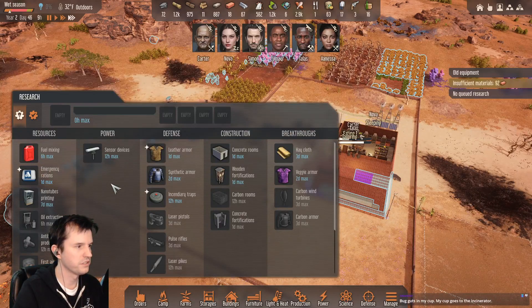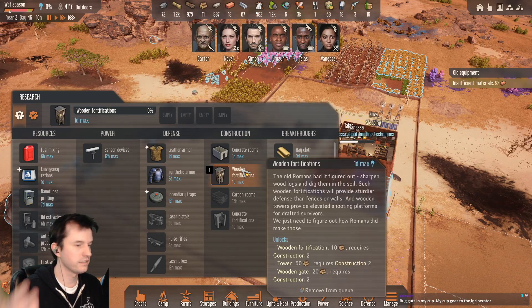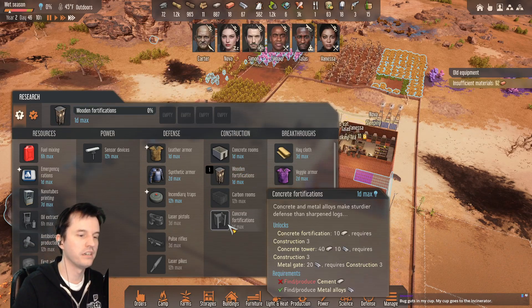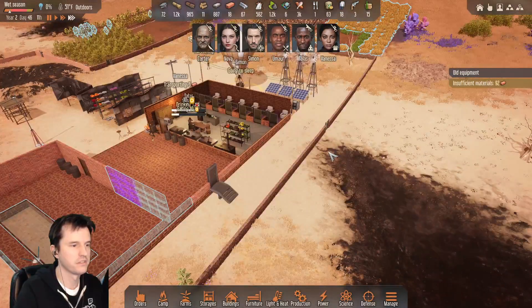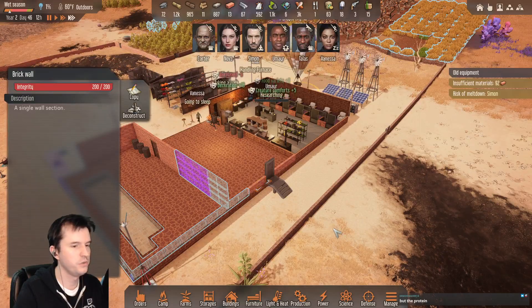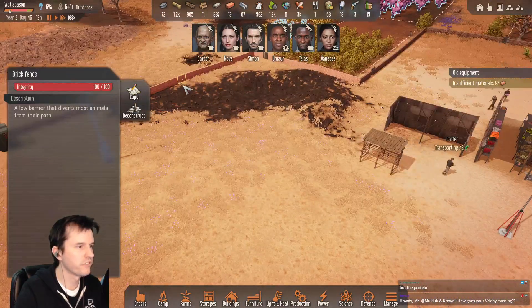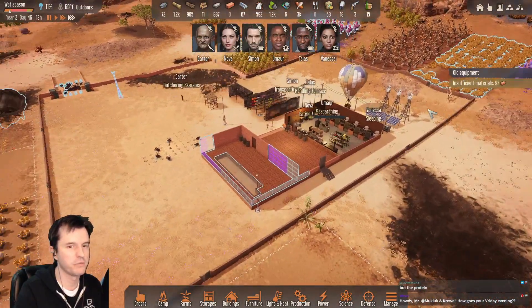Let's see research. Fortifications — we're not gonna have the wood to make wooden fortifications, but after that it unlocks concrete fortifications, which we might use. How much HP does a brick wall have? That's 200. Stone fence has 50, brick fence has 100. I wonder if instead of fortifications I could just slowly make a brick wall around everything.